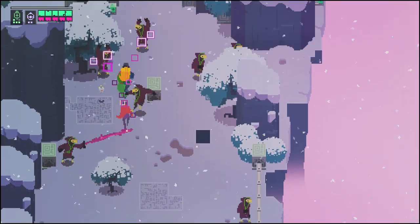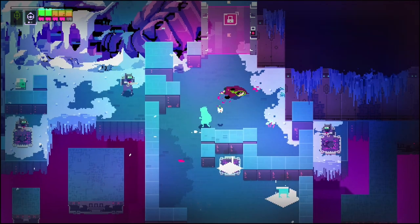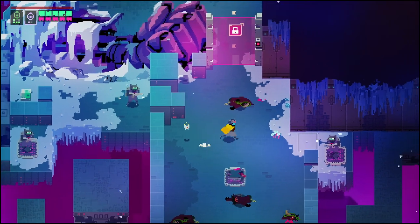Every action is meaningful. A drift in the wrong direction could mean the difference between life and death. A misplaced sword stroke could end in disaster. Hyper Light is one of those games that is easy to pick up but difficult to master. In my first playthrough, I got by with a very rudimentary combat strategy, but with each subsequent playthrough I discovered new ways to play and progress.